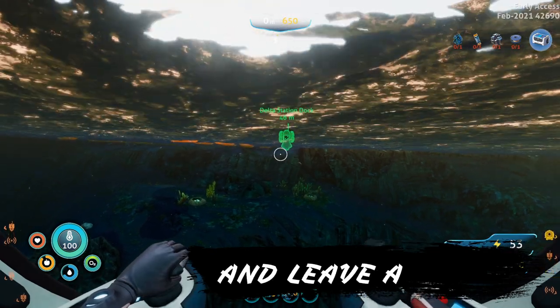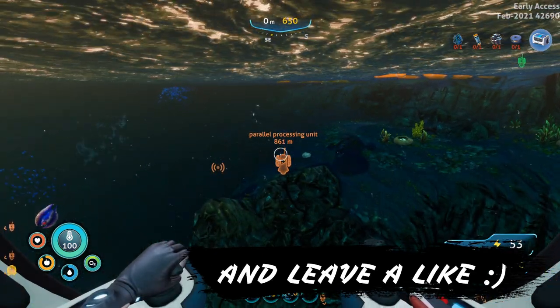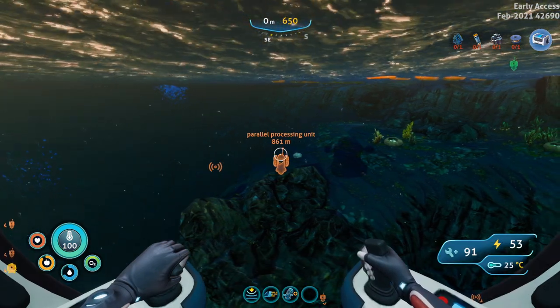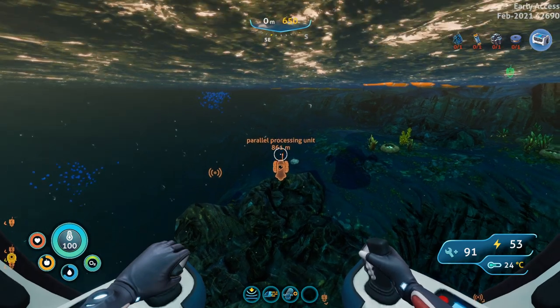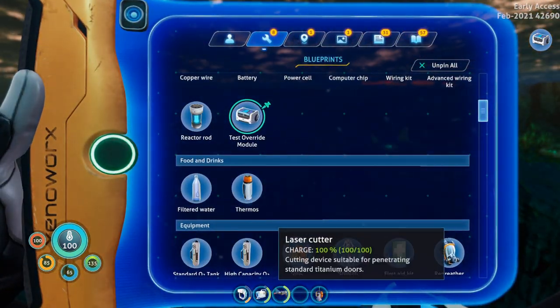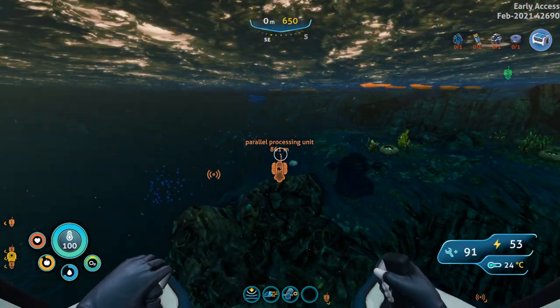We're starting off at the Delta Station dock and we want to make our way over to Mercury 2. We're going to be heading in a southeast direction, about two ticks off of southeast. We are going to need a scanner and also a laser cutter for this, because you're going to need to open some doors.